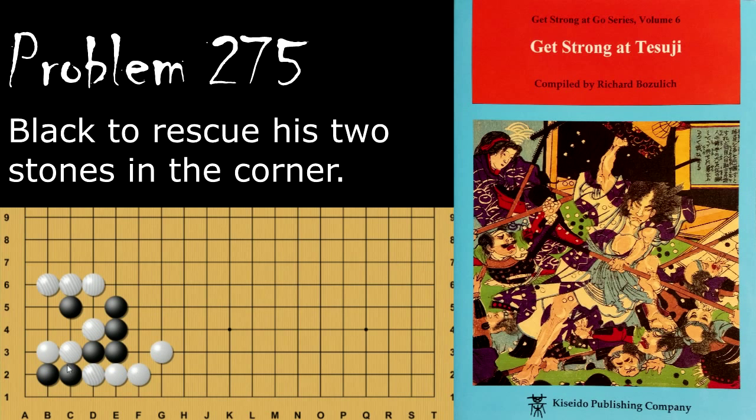Problem number 275: black is again looking to save his two stones in the corner. Black's move is the clamp here, and now because of this, white's going to be captured. If white connects, black just ataris. If white tries to descend, then black will just cut. If white hanes, then black will atari. Even if white tries to start a ko-looking thing, it doesn't matter because black is connected — in fact black doesn't even need to connect because white can't play there; it'd be self-atari.